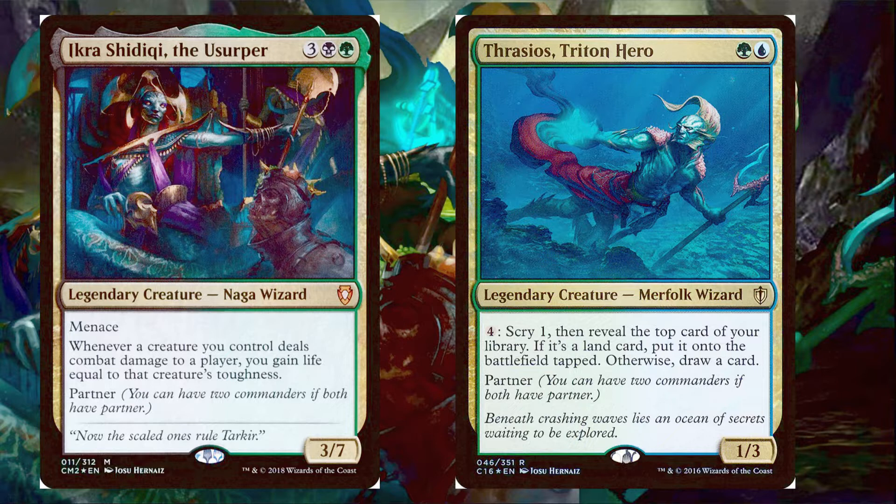Thrasios Triton Hero is a green and a blue for a Merfolk Wizard, which is a 1/3, and it says you can pay 4 and scry 1, then reveal the top card of your library. If it's a land card, put it onto the battlefield tapped; otherwise draw a card.